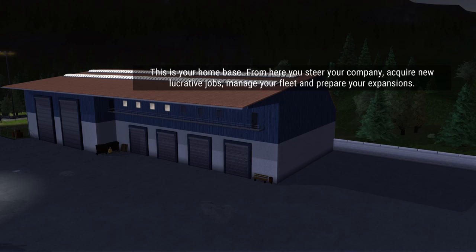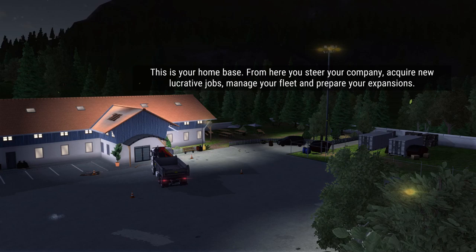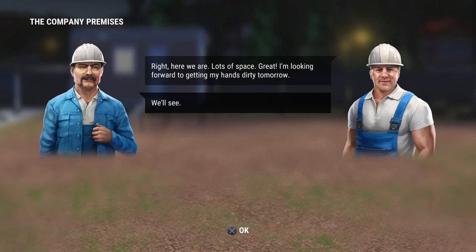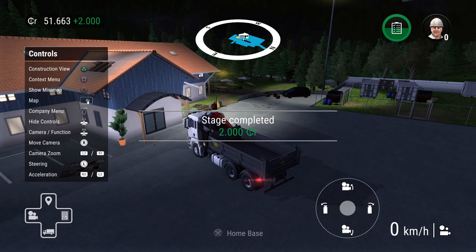We arrive at home base — the company HQ. From here we steer the company, acquire jobs, manage the fleet, and plan expansions. We notice the roof has a hole in it, which will be the first thing to fix. The in-game characters comment on the run-down state of the buildings after a storm damaged the roof among other things. There's no trust yet in this relationship.